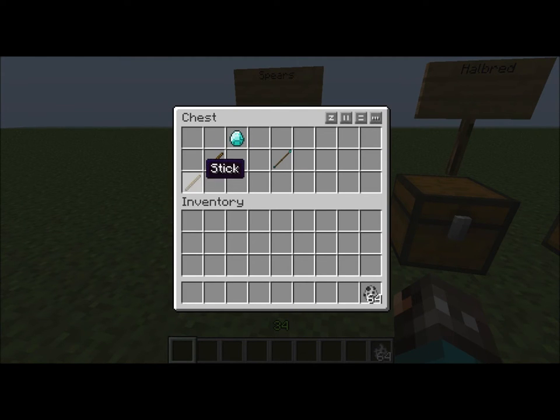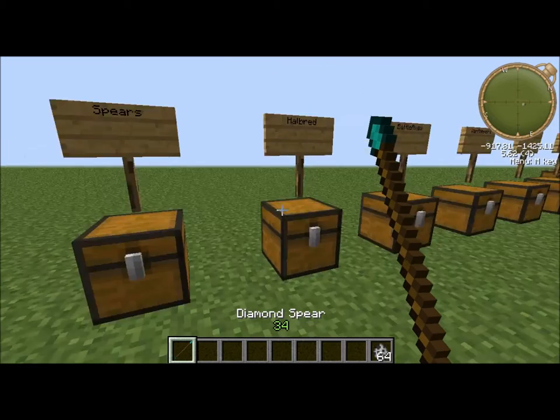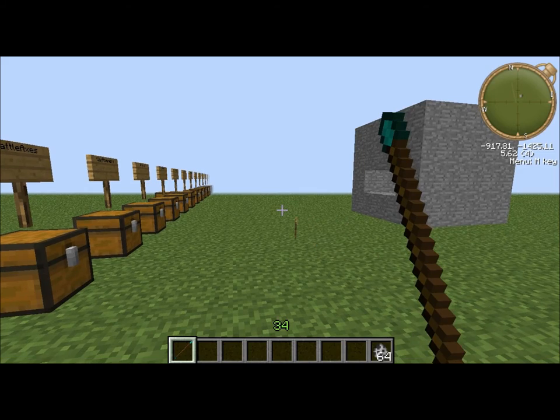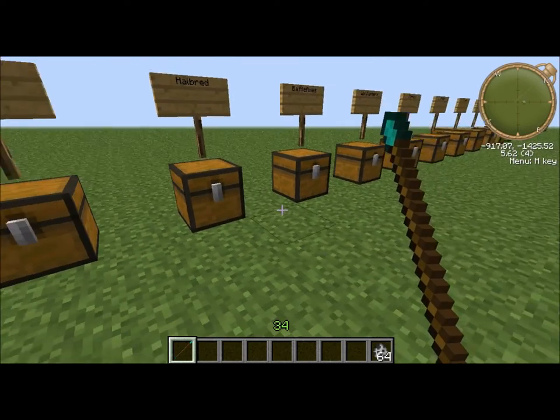This one is a spear — two sticks and wood, stone, diamond, anything like that. And it'll make a cool little spear. You can throw it. It's pretty cool in detail.